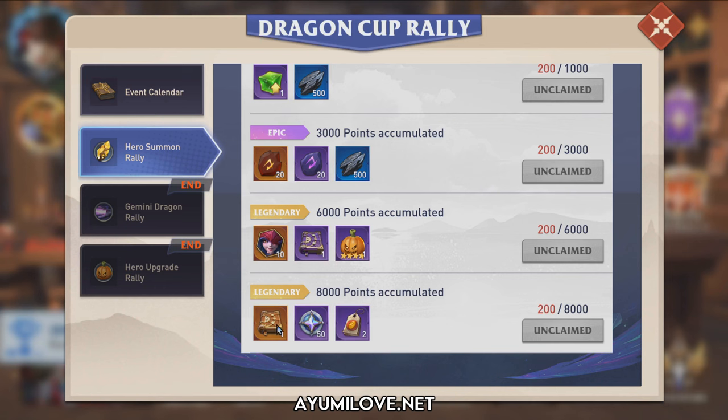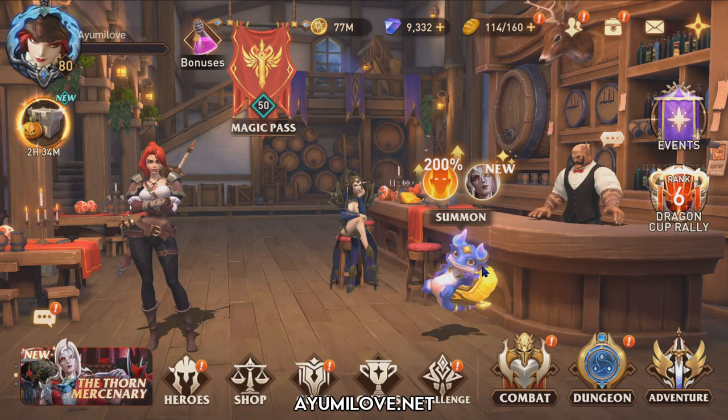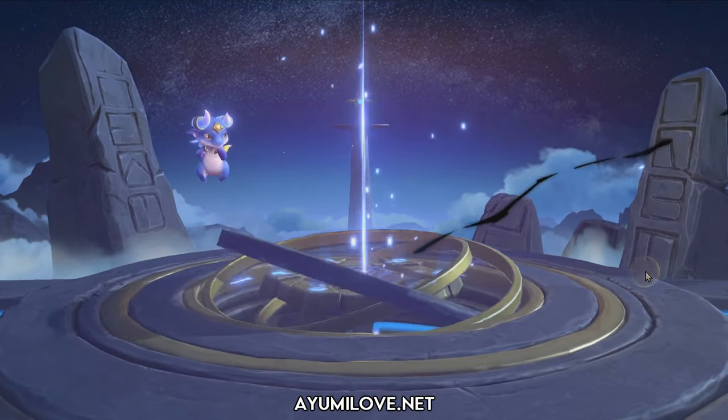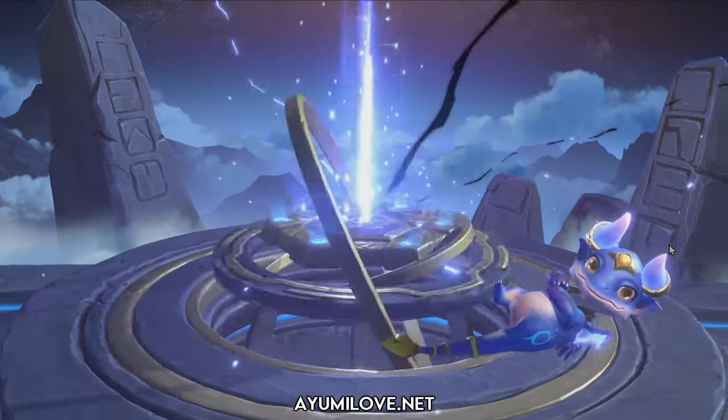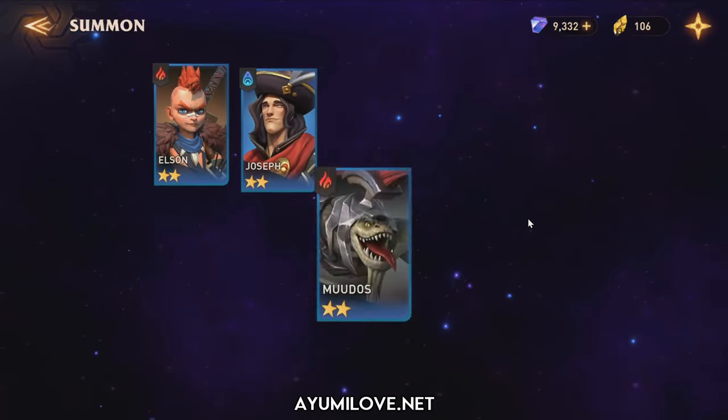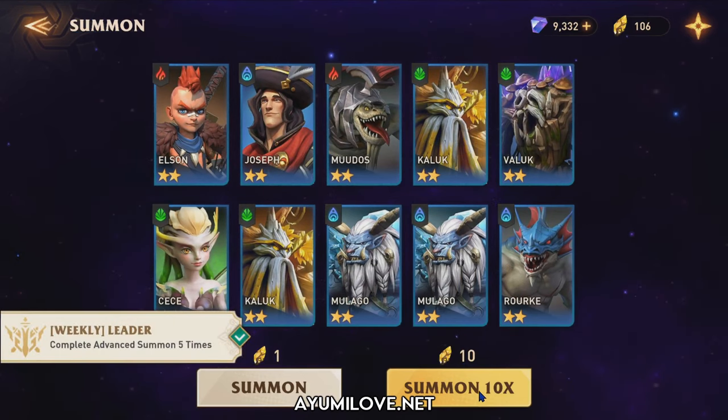Let's head back to the summoning window and start summoning. This is our first 10 pool. We start off at a bad start — our first 10 pool is all Elite Heroes, which is quite bad, and we are still at 0% there.